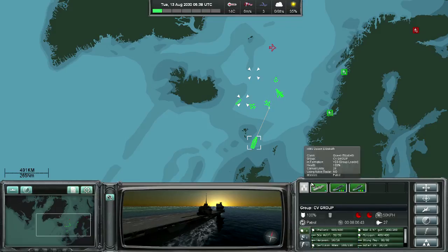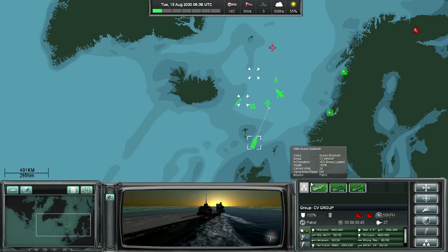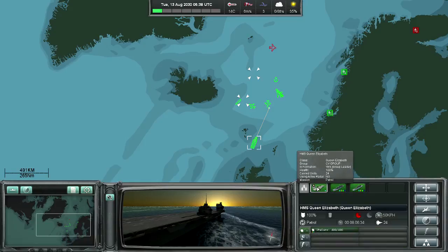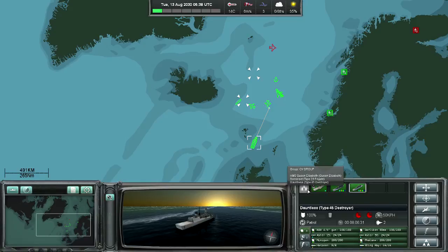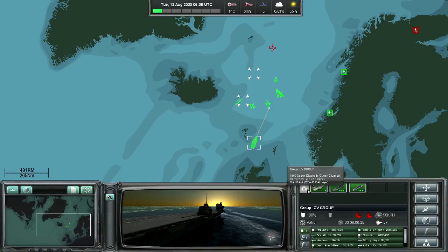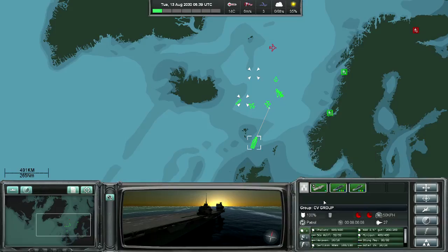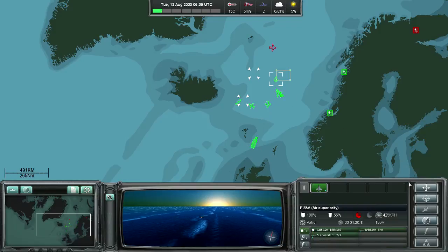The unit information panel on the lower right contains most of the necessary information for the currently selected group or unit. You can select each unit in the group individually, or use the group button to issue orders to the entire group. In the information panel you find the health, the active radar or sonar settings, the speed, time to destination, current orders, and a list of weapons. For aircraft you can also see the current bingo fuel level, which tells you when it will have to return to base.